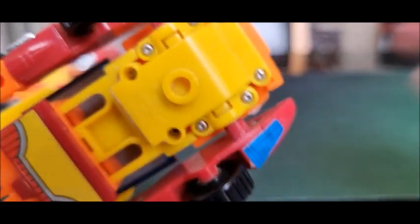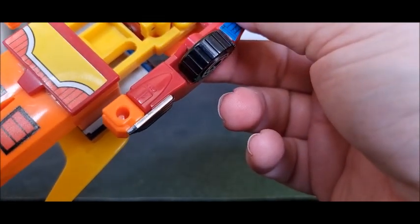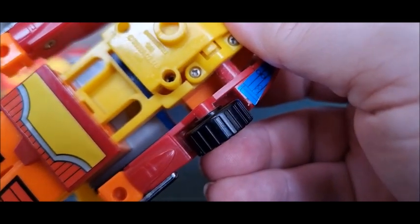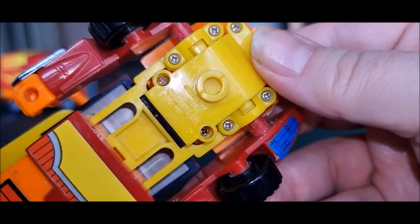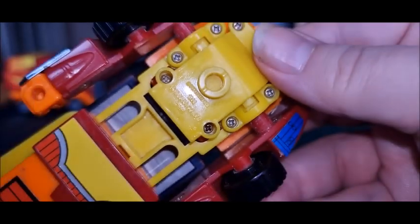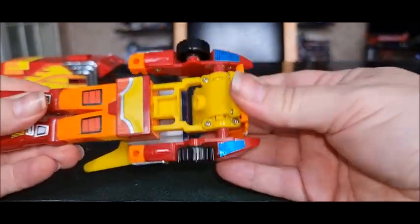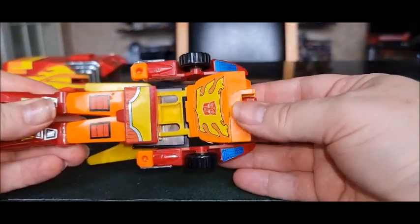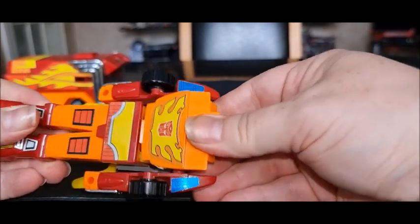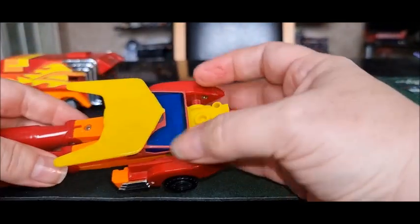We do have a copyright on this one — when did this come out? It says 1986 there. So you pull your arms out and then you rotate this section around like so. Then you pull out these little tabs and pull all this section in — it should fit in there like that. Then you come to this section at the back.